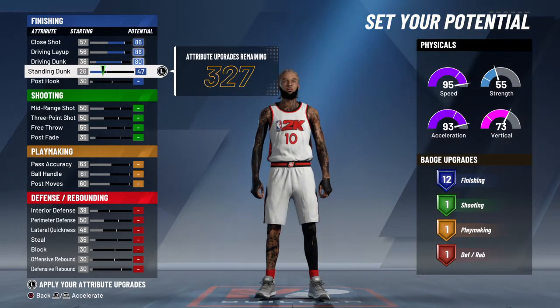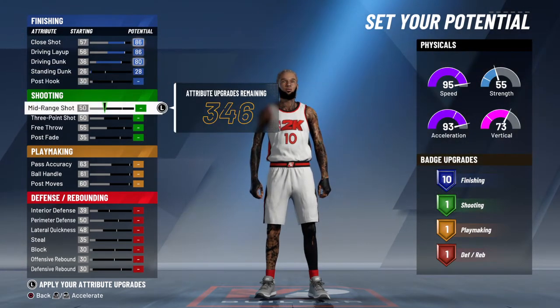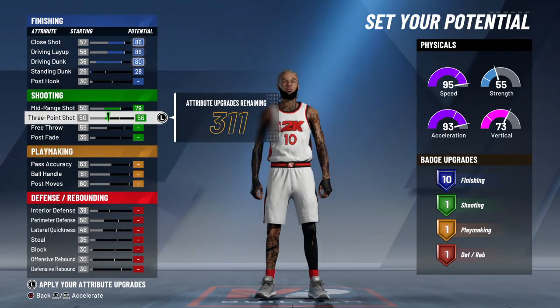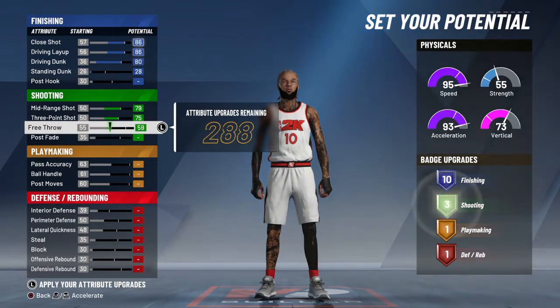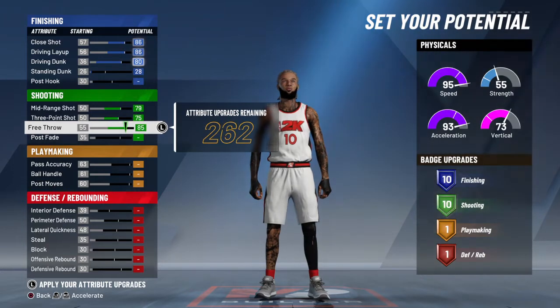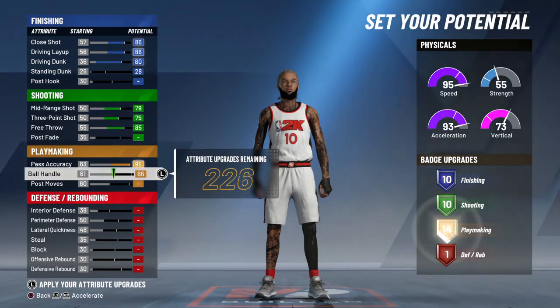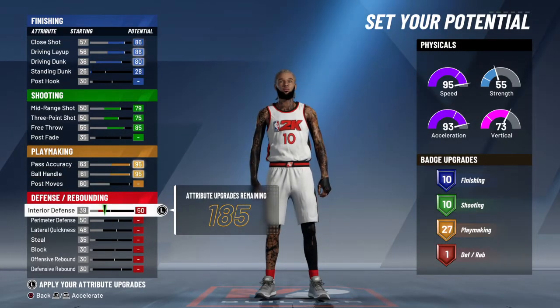So this is what I got right now. This one is going to have 10 finishing badges. I'm going to see what I can do with the point guard — see if I can do better with it. Put the free throw all the way up; that is very important.